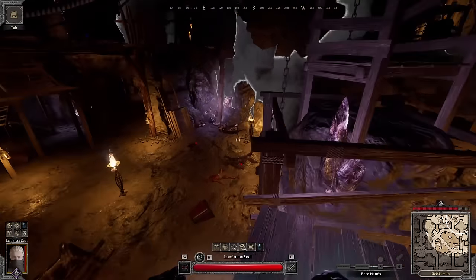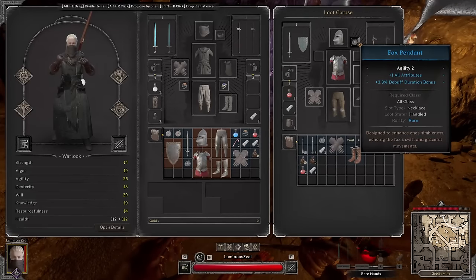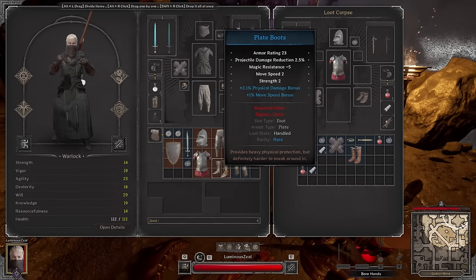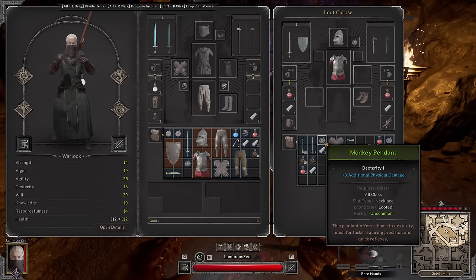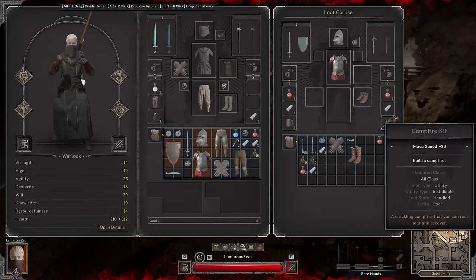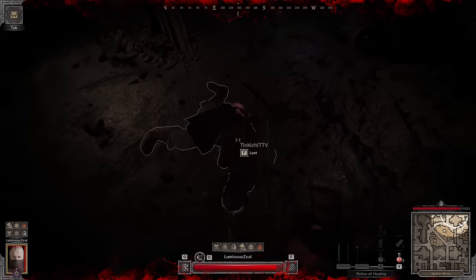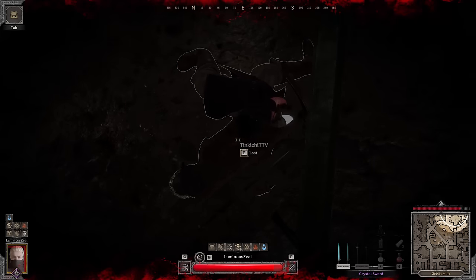All right, we got these two guys here — let's see what we got. We got ring of courage, don't mind if I do — plus one all. Yeah, definitely taking those, those are really good. Treasures — that's not that good. Let's check this guy ahead. I don't think there should be anybody else in this lobby, I would really hope not.